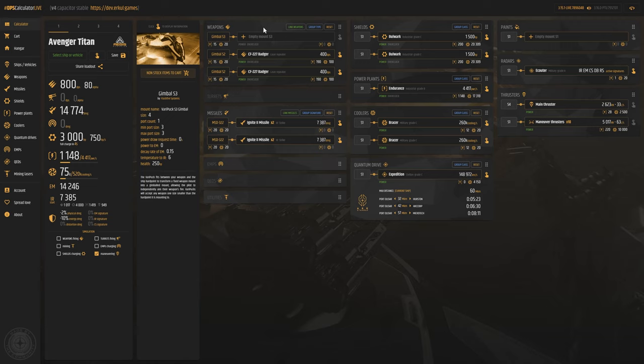When you're more advanced, you usually fly with fixed weapons because you get used to the reticle and figuring out the lead and lag pips. That's the way most people eventually advance. Now let's talk about gimbal size 3 weapons. A lot of people know that in 3.14, ballistic weapons were nerfed.